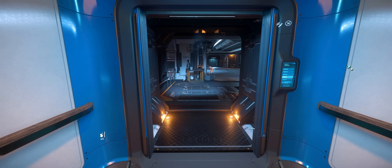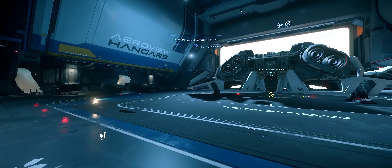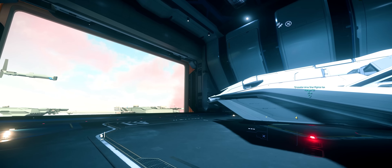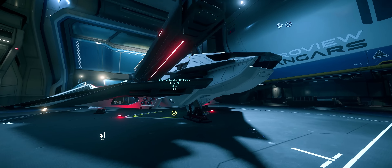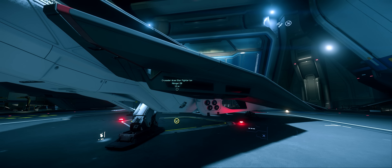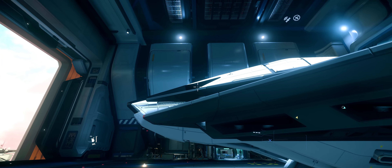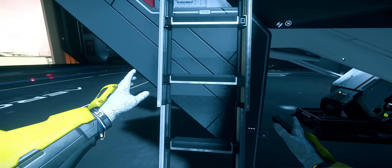At the moment, the number one thing going on in Star Citizen is the ship showdown — a yearly event where the community picks their favorite ship. Here's mine: the Ares Ion. It's a beauty. It's got a size 7 cannon, looks absolutely gorgeous, and has a really cool interior. I just love everything about the ship, apart from there's no bunks in it. If it was a little bit bigger and I could go to sleep in it, I'd be a happy man. Enjoy this video where I get reacquainted with the Ion and go on some bounties.